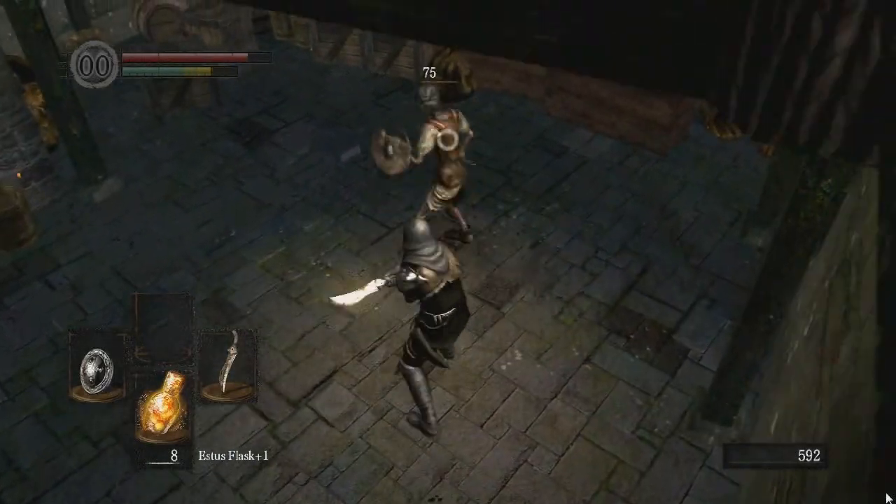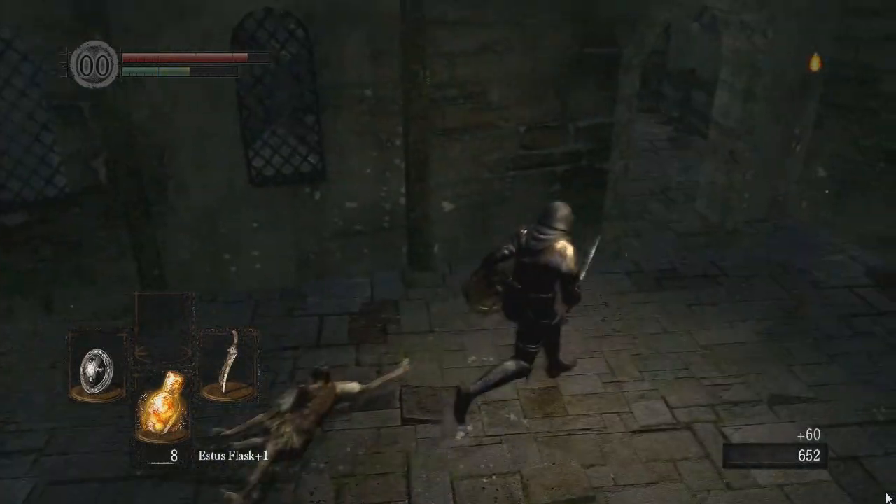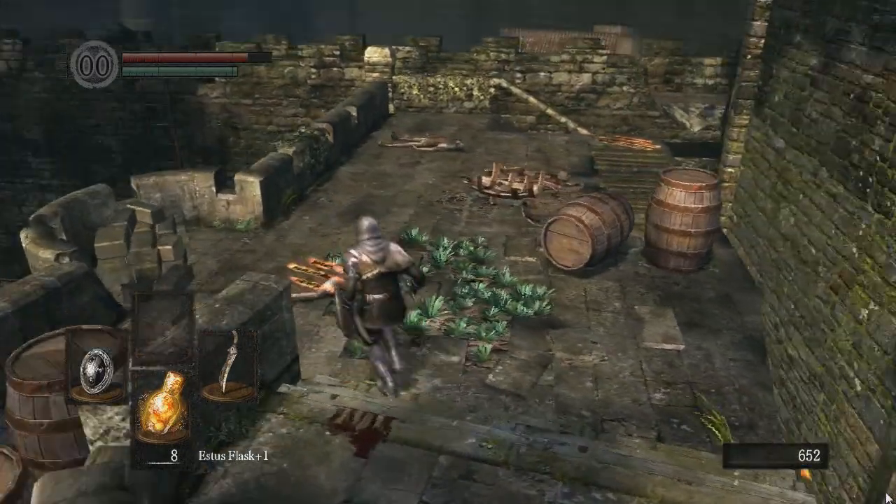Locking on is typically very helpful in this game. Matt never used to lock on — he would play it without locking on and couldn't hit anything he wanted to.